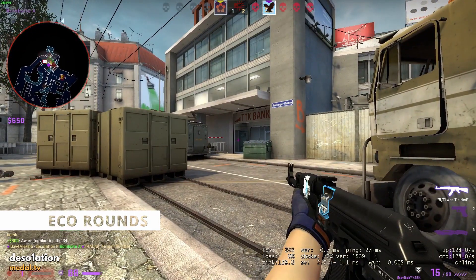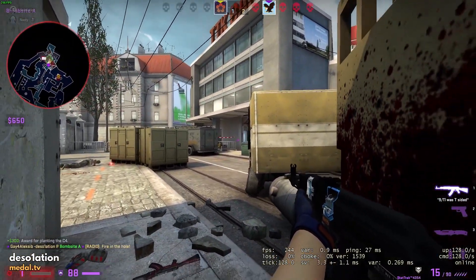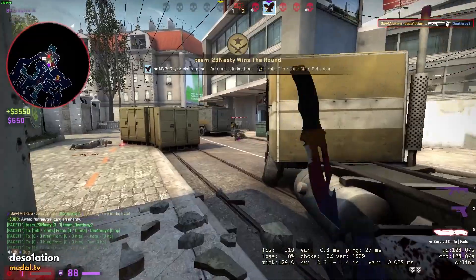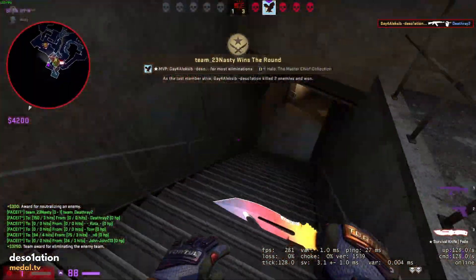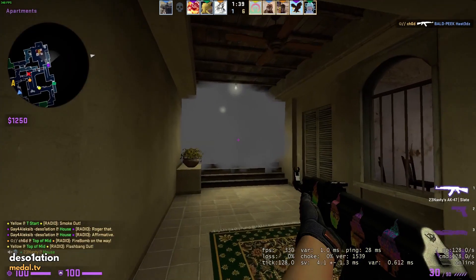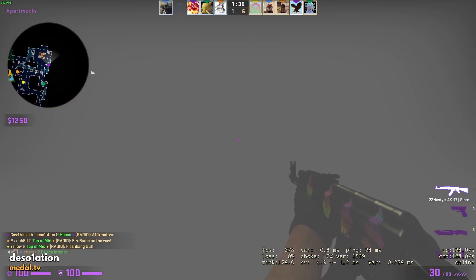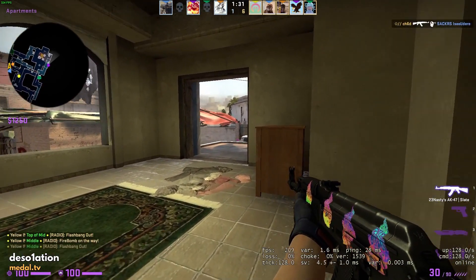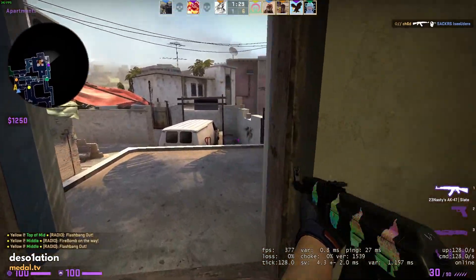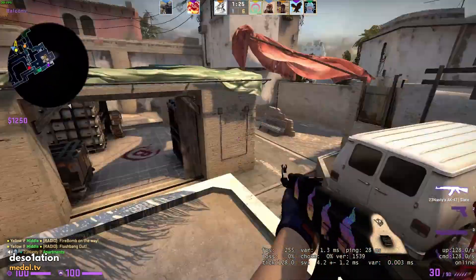First off we have an eco round. An eco round is usually a full save where either the CT or T side does not have any money to buy anything in the coming round, so the best option is to save it. Normally you save when you have a 2-3 loss bonus, so what this looks like is that you have roughly $2,000 going into a round like this, and after the loss bonus and after the round has ended, you go into your next buy round with $4,400 or $4,900.